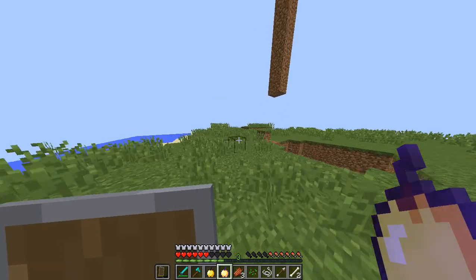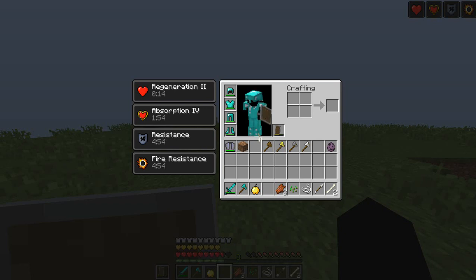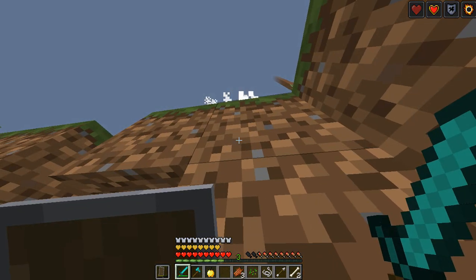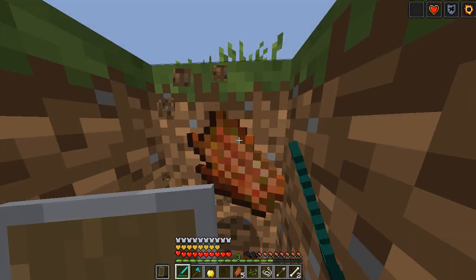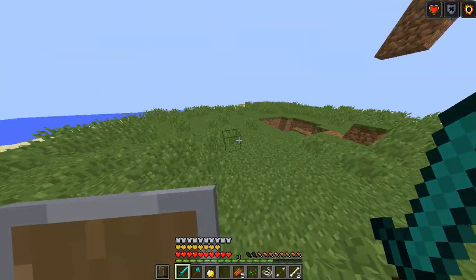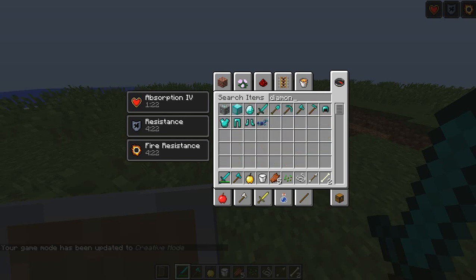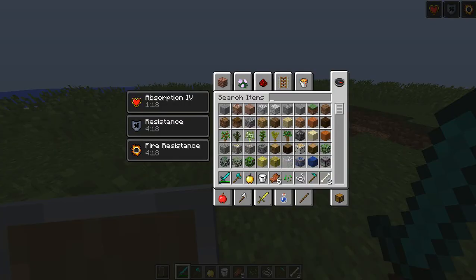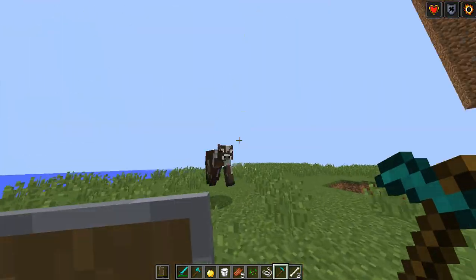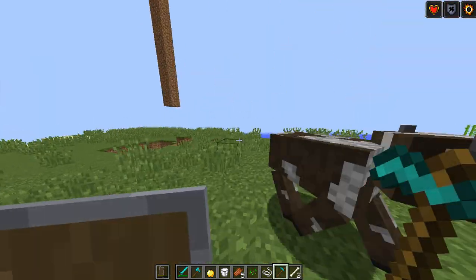God Apples — they used to give you fire resistance, regen, like everything you could need. Now if you eat one, you actually get 2, 4, 6, 8 absorption hearts, and then regen for like 20 seconds. 8 absorption hearts — that's pretty crazy if you think about it. God Apples are still pretty neat, but let me know what you guys think down in the comments. Also, a diamond hoe has 1 attack damage and 4 attack speed, which quite literally means you can attack non-stop. That's really crazy — another strategy to consider.